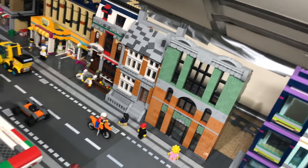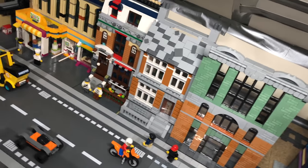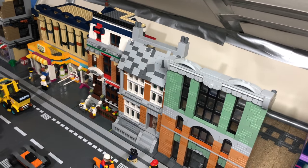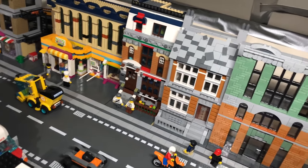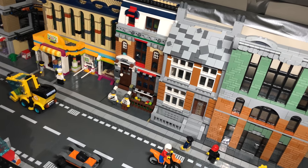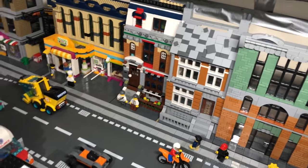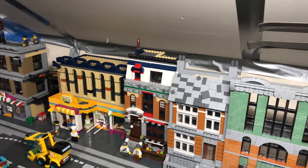Coming to the third facade — this building here only goes as deep as the chimneys and there's nothing behind it. This was using elements from the Doctor Strange building — whatever that set was called. I got elements from that and made two of these facades.